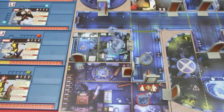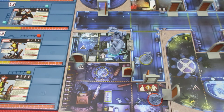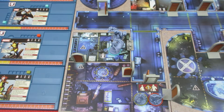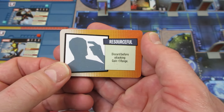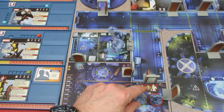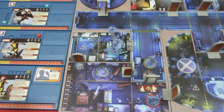One superhero left to activate: Rogue. She wants to join Wolverine in the spawn zone — if a whole bunch of nasties spawn there, at least two superheroes can handle it. Rogue gains 1 power to 2, moves there as her first action, then as her second action gains a Heroic Trait: Resourceful — discard during attacking, gain plus 1 range. With that, she moves back for her final action, since the plus 1 range might help Wolverine out of trouble depending on what spawns.